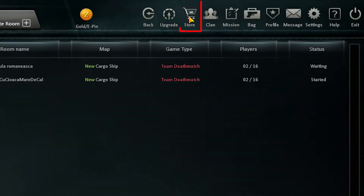To buy weapons, items and boosters, you should use the Store button. To check and create a clan or join an existing one, you need to click the Clan button.